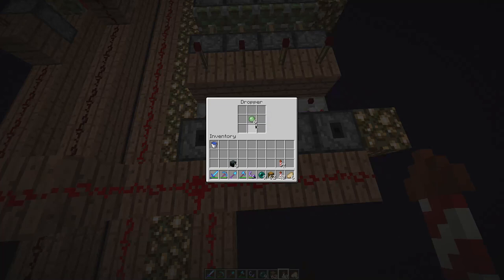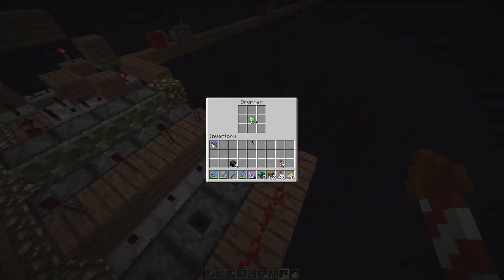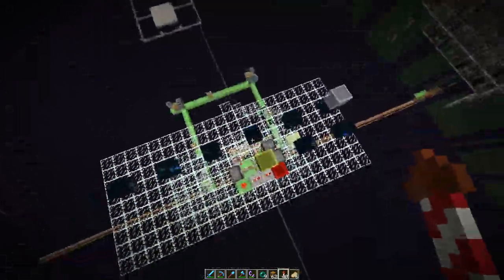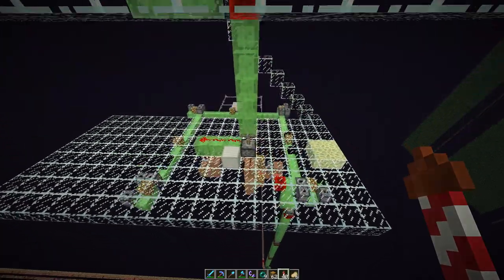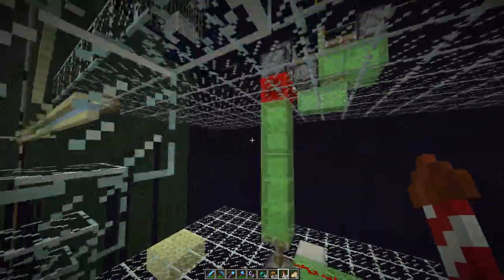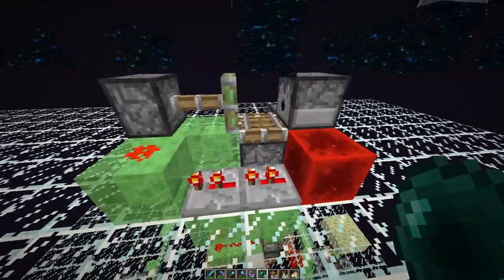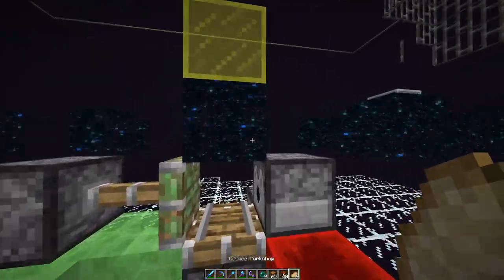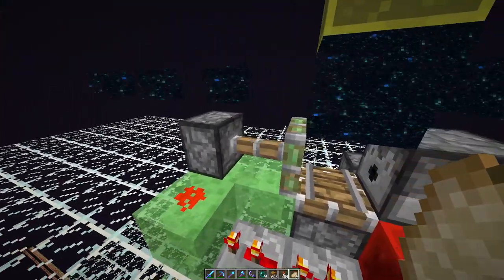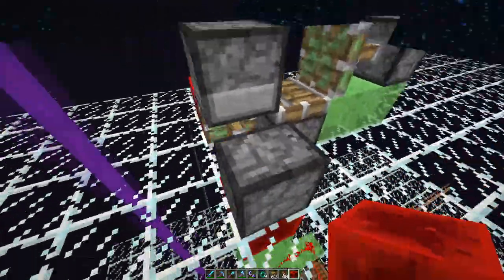I'm just sending the signal up here to the slime stone, and here I have a small setup to actually send the signal through the portals. There is a dispenser here with minecarts — the minecart gets dispensed, the piston retracts, and then the minecart will go into the portal.